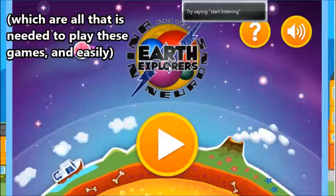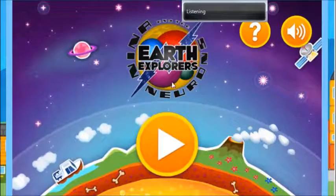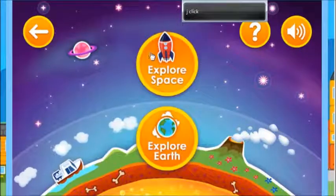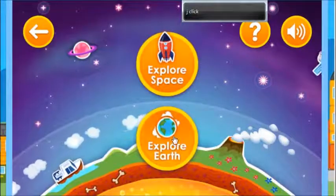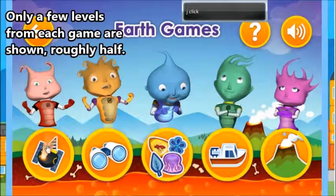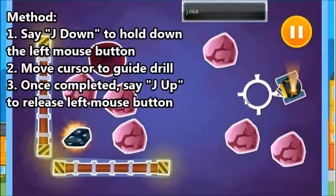Press play to start the game. Choose to explore Earth or space. Choose a game to play. Move the mine drill around the mine to collect the shiny stones. Steer the drill with your finger or mouse.